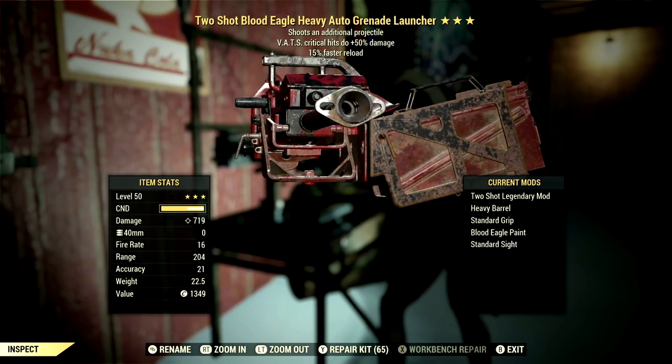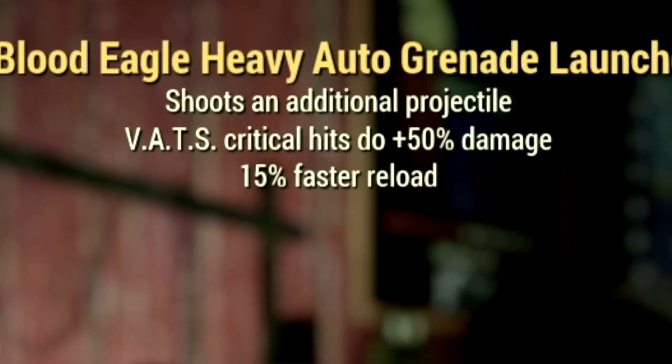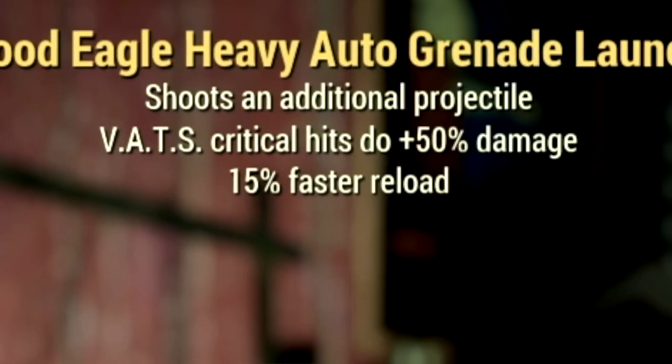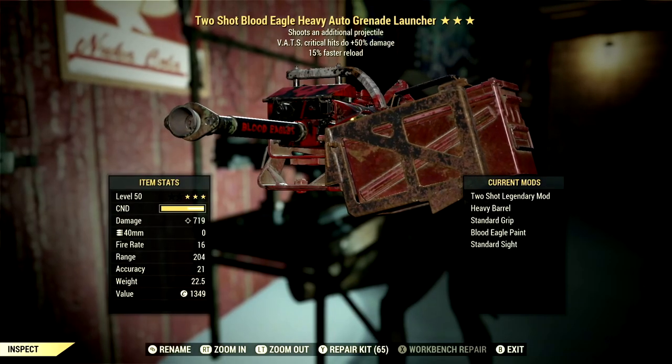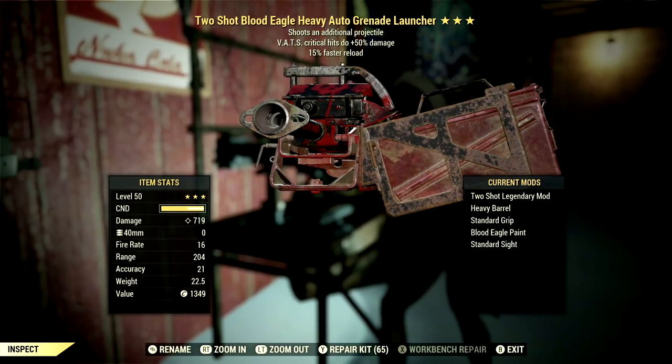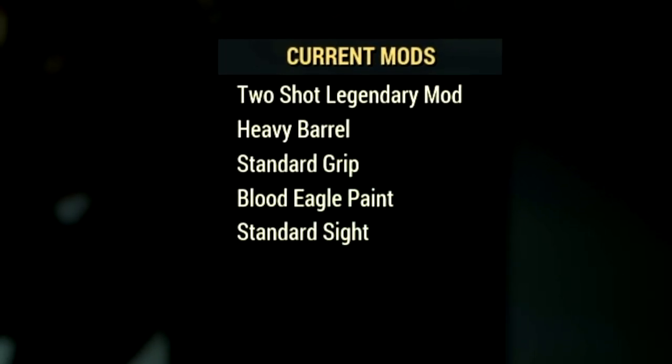This is my three-star legendary auto grenade launcher that we're using for the video. The main legendary effect is the two-shot effect, which shoots an additional projectile, has vats critical hits do plus 50 to damage, and also has a 15% faster reload. The mods we're using are the heavy barrel, standard grip, blood eagle paint, and the standard sight.